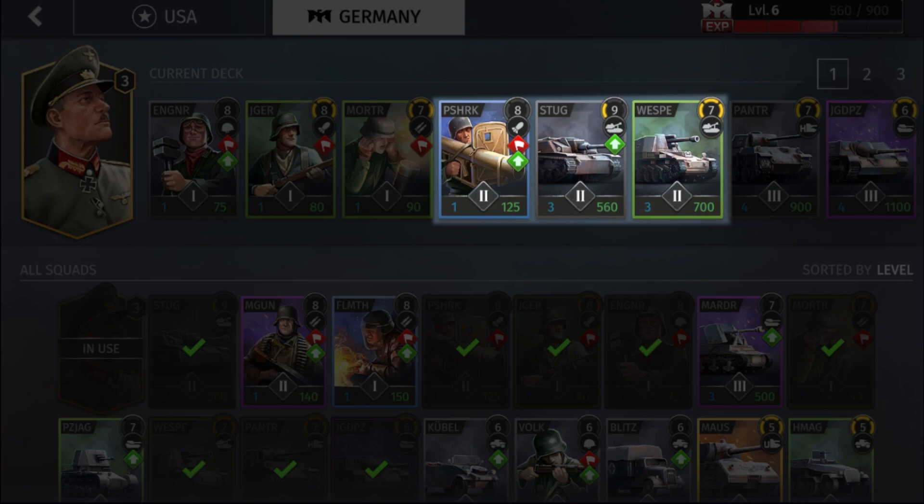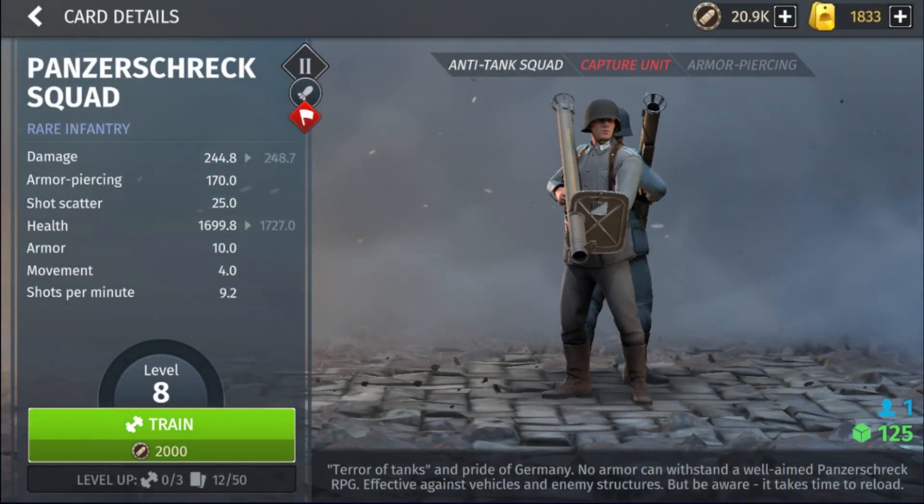In tier two I have the Panzer Schreck Squad, the Stug, and the Wesp. The Panzer Schreck is similar to the American Bazooka Ranger but more expensive and better — Bazooka Rangers feel underwhelming while Panzer Schreck actually packs decent damage. At 125 supply and one pop cap, these are good for fighting enemy tanks. They won't do great against anti-infantry vehicles like Shermans or half-tracks, but they excel at killing anti-tank vehicles like the Wolverine — a Panzer Schreck can beat a Wolverine 1v1 very easily.